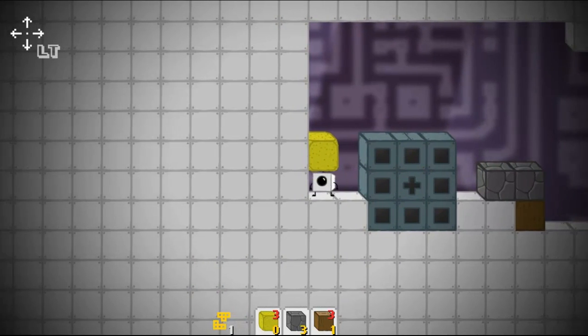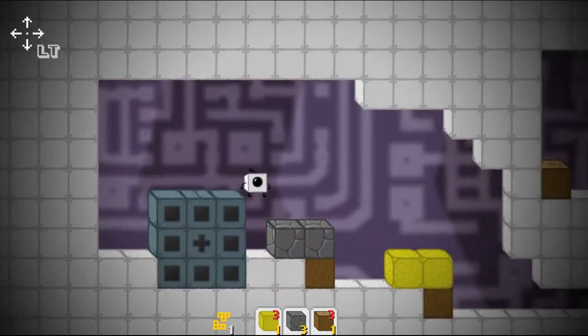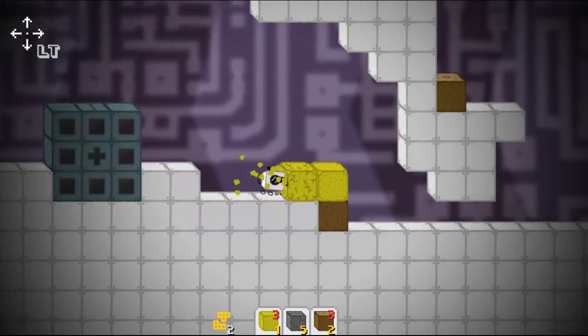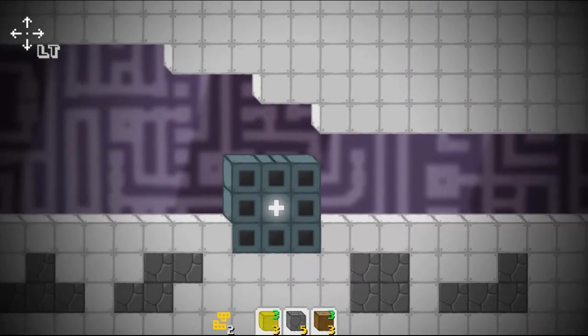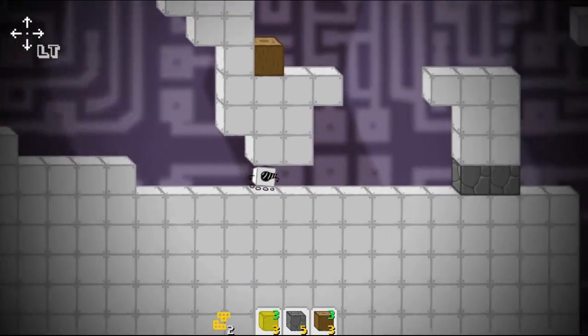So what I just broke there is wood, and this is sand, which is affected by gravity and falls. This is stone. There we go — now the other upgrade box opens.